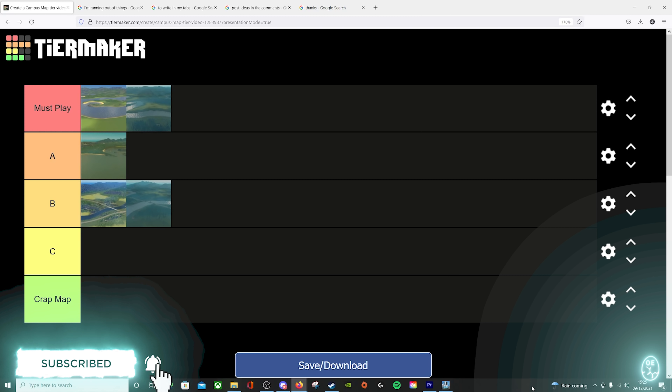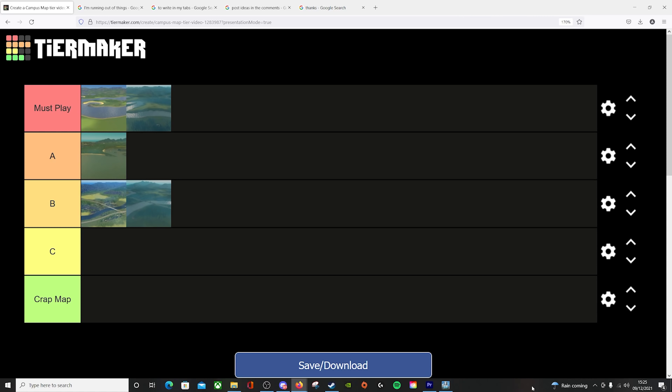Okay guys, that is going to do it for today. Thank you all so much for watching — likes, comments, and shares really help me out. We'll keep moving through the DLCs — probably have a look at Park Life next, some really interesting maps there. If you're using this as a buyer's guide, Campus is definitely one of the better DLCs for maps: nothing below B tier, two Must Plays and an A tier. Campus and Sunset Harbour will definitely be up there. Thank you all so much for watching — enjoy the rest of your day.